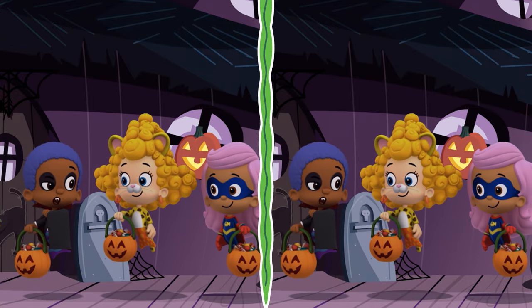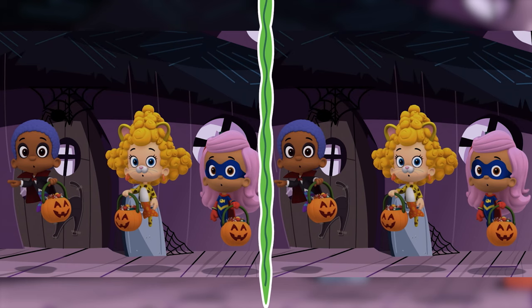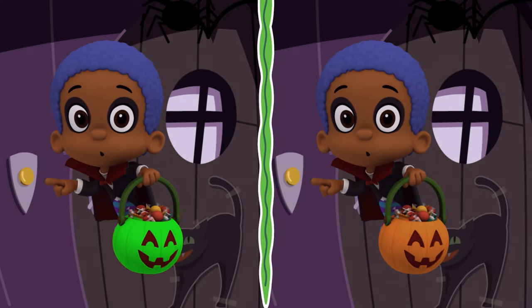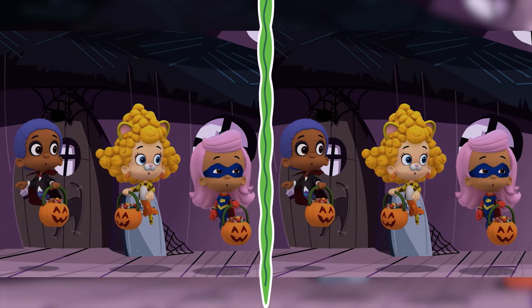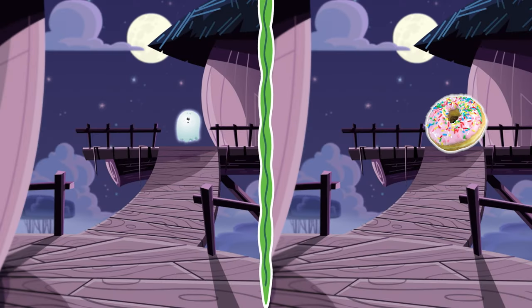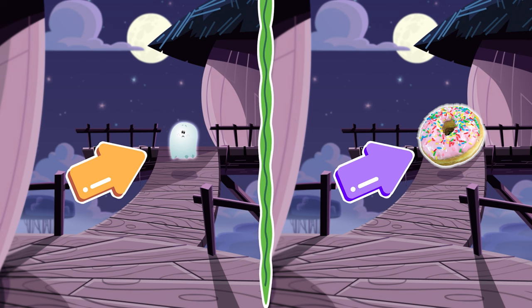I will ring the doorbell this time. Did you spot another difference? You're such a great finder! Goby's candy bucket is orange here, but here it's green. That's right — the ghost is in this scene, but here it's a big donut. Yummy!